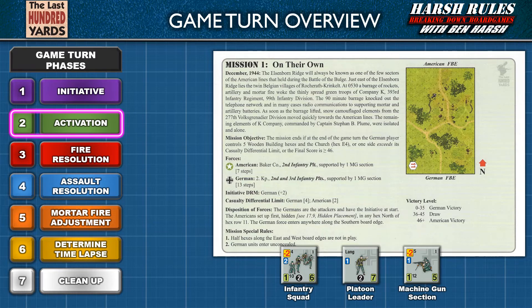Vehicle rules will be discussed in a future episode. There are also some non-vehicular rules not used in the first mission that we will cover later as well. For example, as noted in the mission briefing, a 90-minute barrage has knocked out communications for supporting mortar and artillery batteries. Therefore, mortar rules will be covered in a later episode.